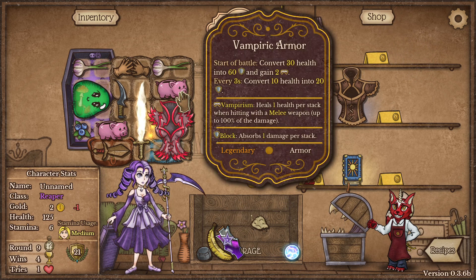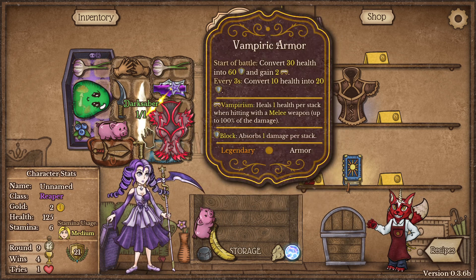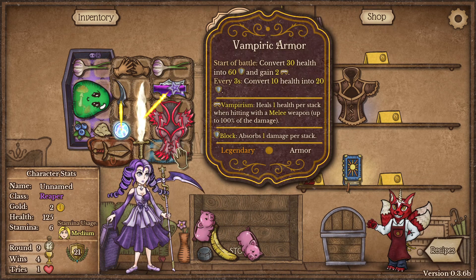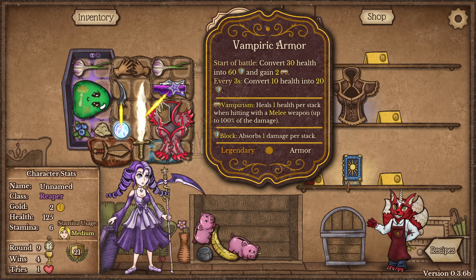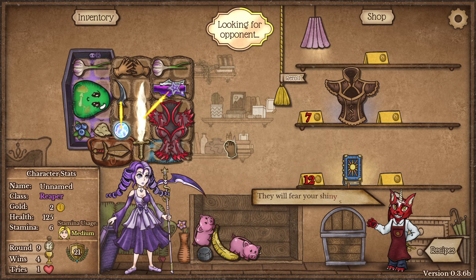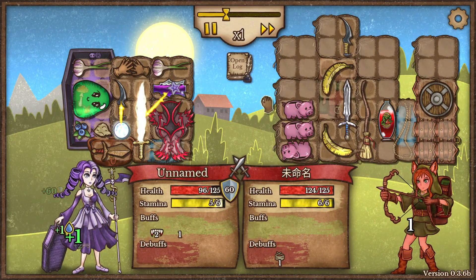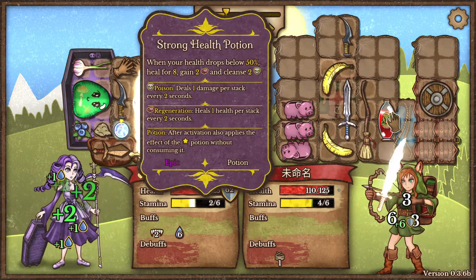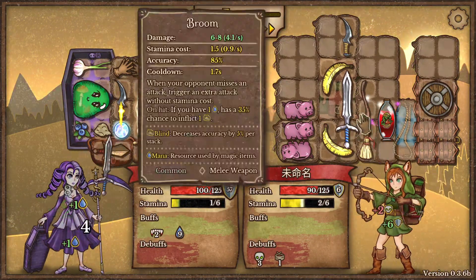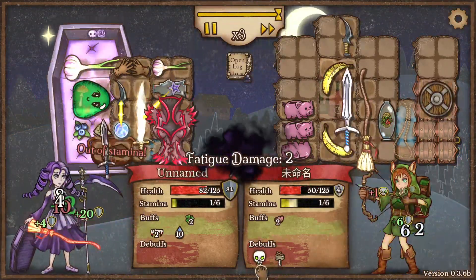I don't have anything to work with, so we might lose the next fight — probably 100%. We just need an extra round to upgrade stuff. Let's see how lucky we get with the opponent. Okay, health regeneration and cleansing — I think we can win because we have a lot of armor and the enemy relies on physical attacks. Yeah, we'll win — poison is taking effect.